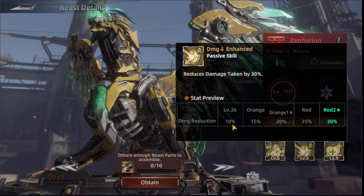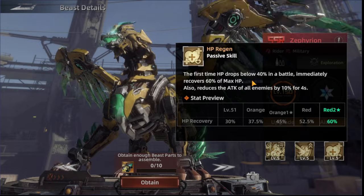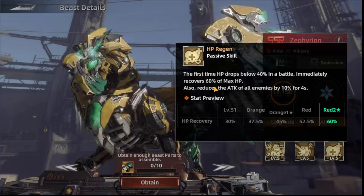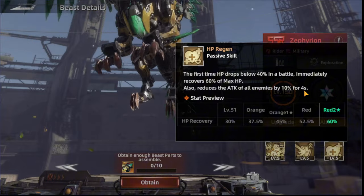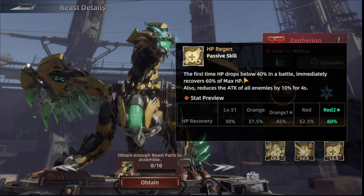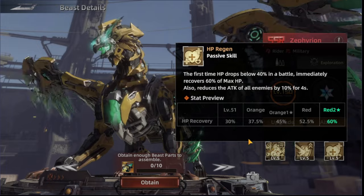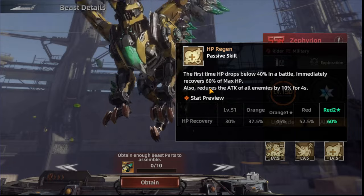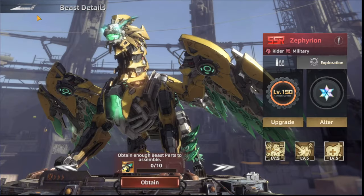The next exploration skill is Damage Down Enhanced, reducing damage taken by 30%, starting at 10%. The last skill is HP Regain — the first time HP drops below 40% in a battle, it immediately recovers 60% of max HP and reduces all enemies' attack by 10% for four seconds. It starts at 30% recovery. I really like the enemy attack reduction part.